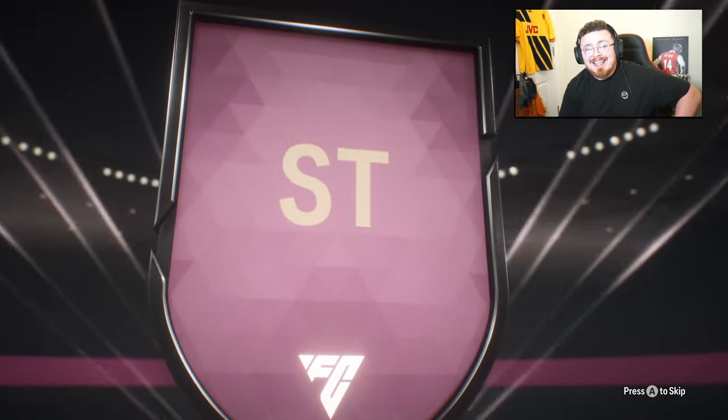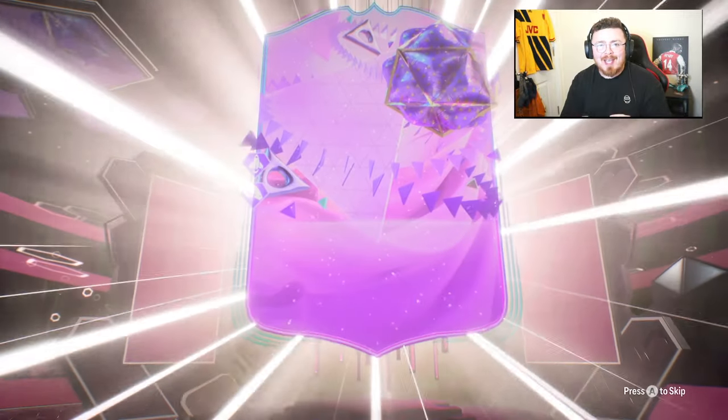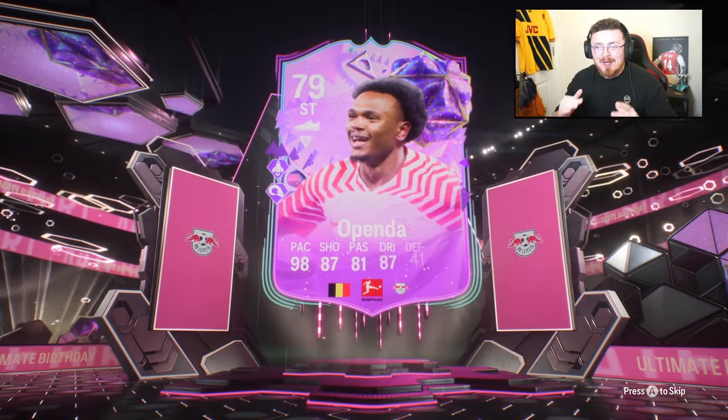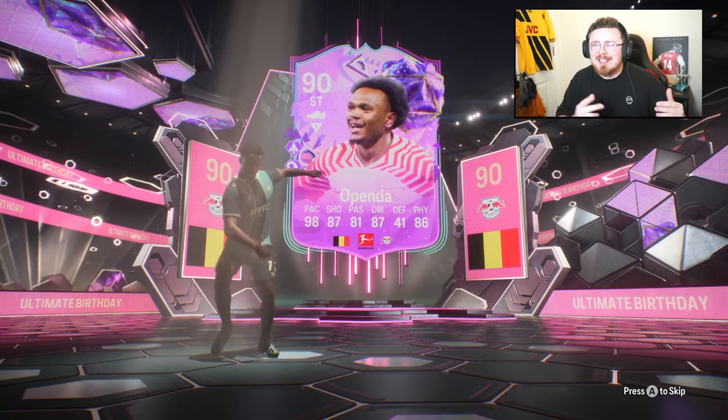So the Appenda SPC is here. There are two versions you can complete — they're exactly the same card apart from one change. One is the five-star weak foot, one is the five-star skills. I think it's an obvious pick, but I've gone for the skill upgrade.